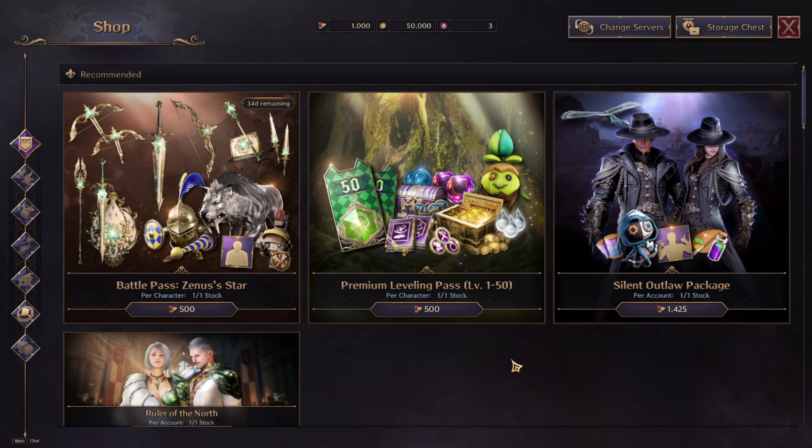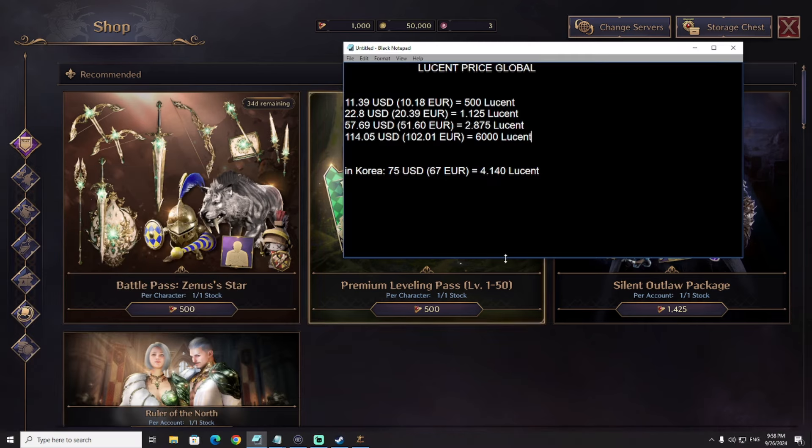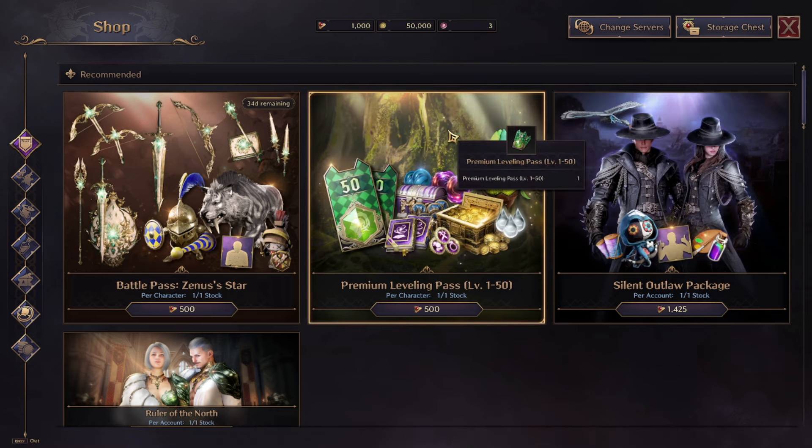I'm already here playing the Throne and Liberty global version of the game — hype is real. Now let's focus on the main topic: the cash shop. Regarding lucent prices, to give you a general idea, I already did a video on my channel yesterday analyzing all the data. For 100 euros you can get 6,000 lucent, which is about 114 dollars — not a big difference from Korean prices.